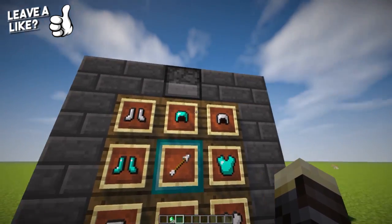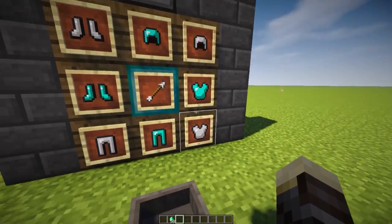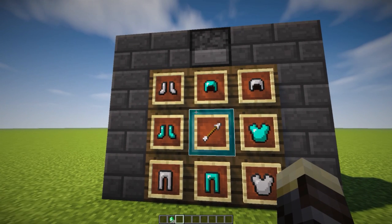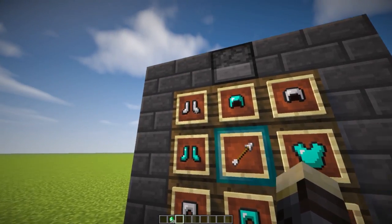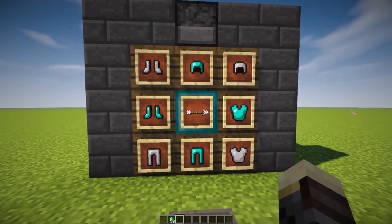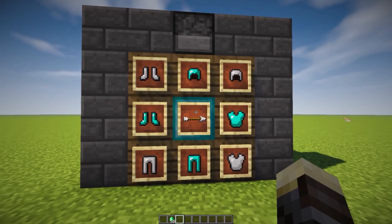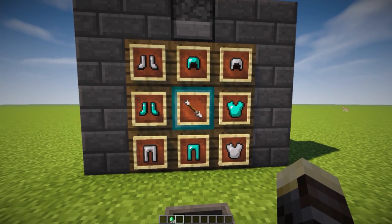You could set any currency that you want. The only downside is that you can't change the value for each individual item — the value you set is the value for every single item. Of course, you can add items that are equal in value so you don't sell the diamond chest plate for the same price as iron boots. When you right-click this arrow it also makes some note block sounds, which is pretty cool.